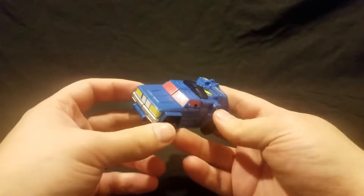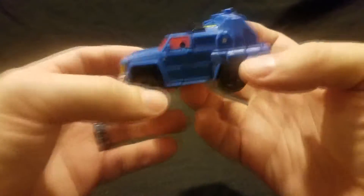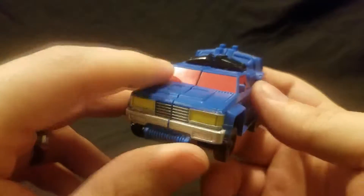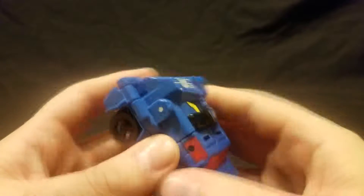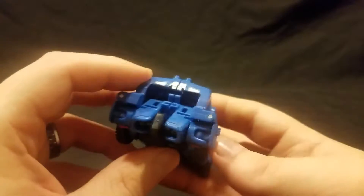Now we're going to move on to Road Trap. Road Trap is, thankfully, much easier to deal with than the other guy. You can see he's just sort of an off-road vehicle. He's got his little winch here in the front — I guess that's what it's supposed to be. Bright pink windshield, which is hysterical. Bit of a kibble-y top there at what's very clearly going to be the robot chest, but it's whatever. Wheels work pretty well. The back is a disaster, but it's whatever.